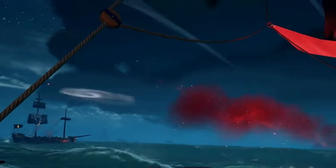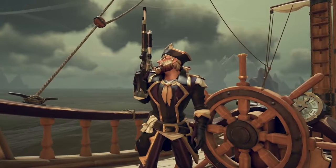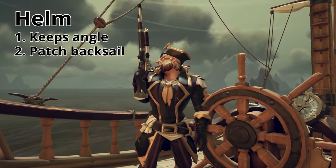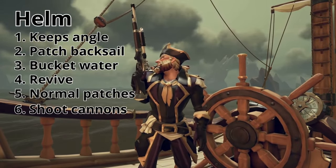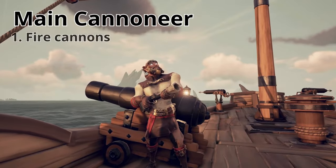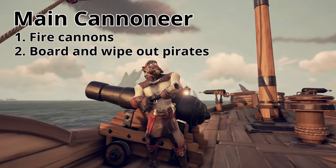Even though hourglass is not your plan, you never know when you end up in a fight, so have minor responsibilities divided throughout the crew. Here's how I would set up a group: first, the helmsman keeps angle and patches the wheel, patches the back sail, does buckets, revives teammates, does normal patches, and shoots cannons if all the above is okay. The main cannoneer's job is to fire cannons, shoot as much as possible at the enemy ship, then board and wipe out enemy pirates.